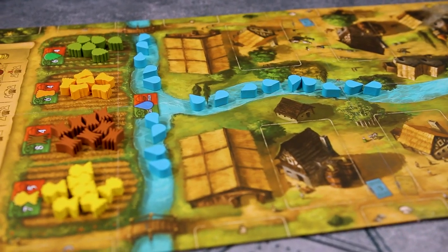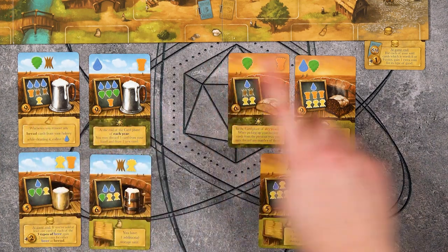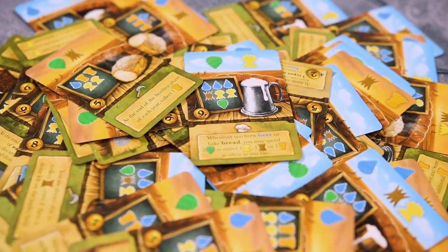After six rounds have been played, the game is over. Players will calculate the points from their baked bread cards and their brewed beer cards, making sure to add any points from their end game upgrades. Whichever of these two scores is lower is the player's final score, and the player with the highest score will win.